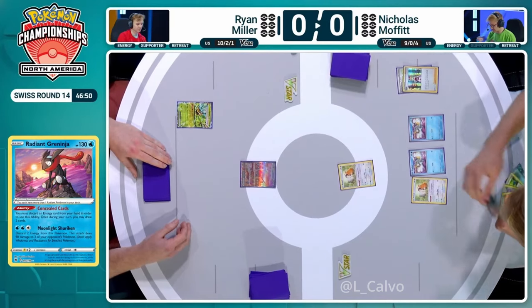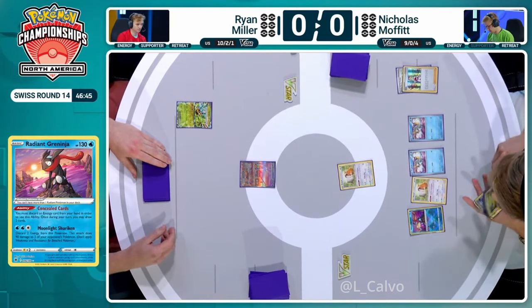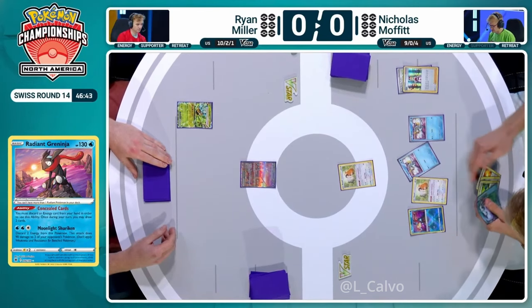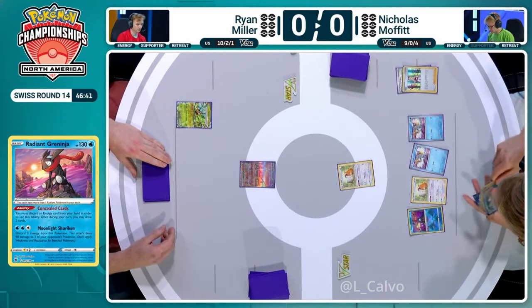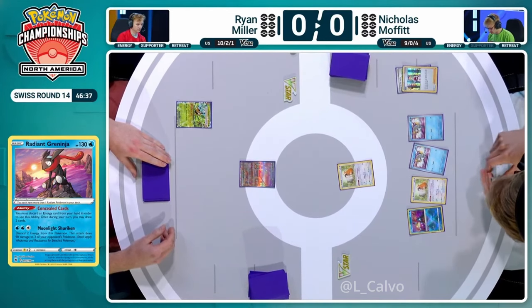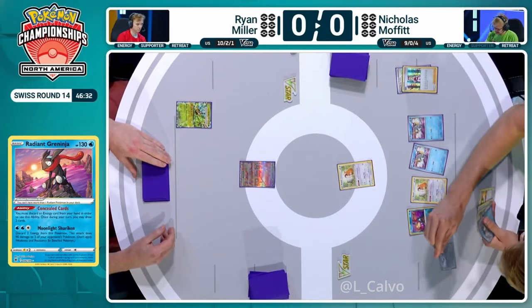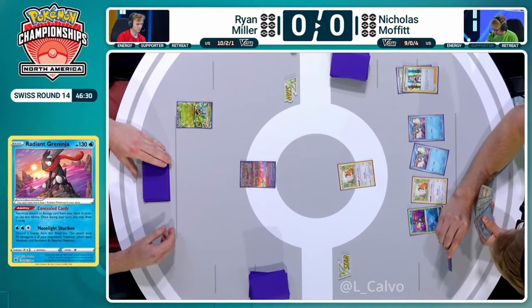We've got double Frigibax, double Bidoof, there's your Radiant Greninja — no energy yet. That's the only thing holding back this hand, to be honest. Nicholas had the option of the Earthen Vessel which would have unlocked a few cards, but is deciding not to go immediately into Chien-Pao EX — just putting it in play and holding the rest of the hand.